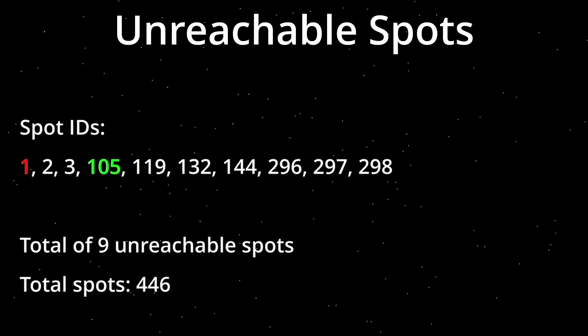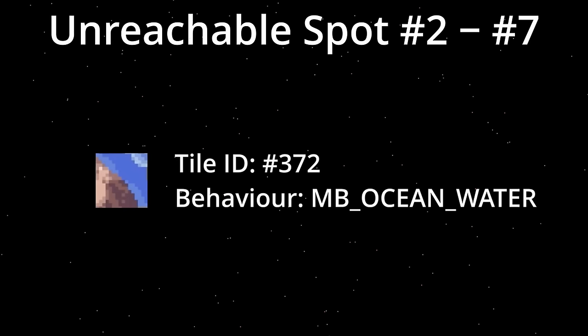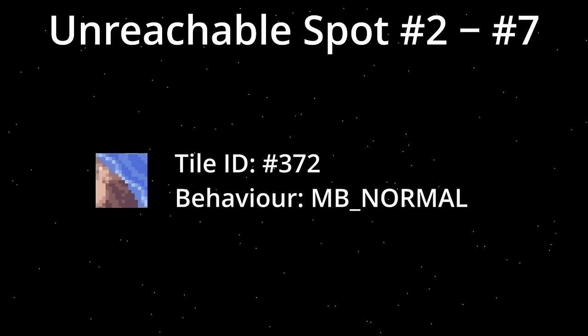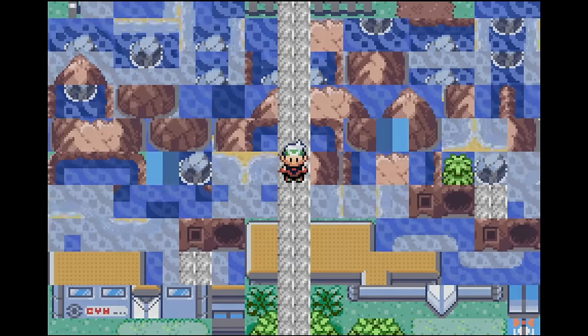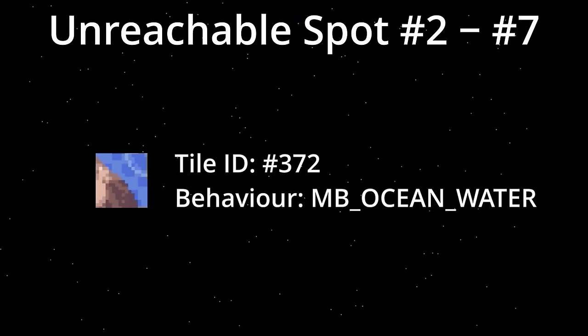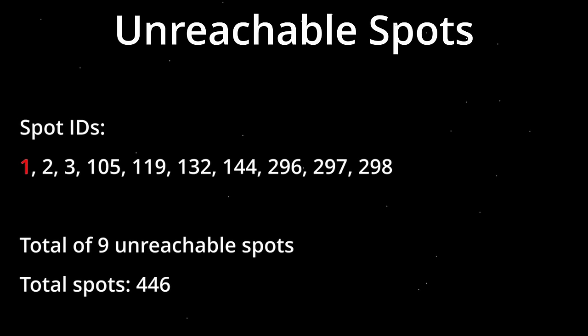The next 6 spots are all the same tile. For some reason this tile also has the behavior set for ocean water. One solution is to change the behavior of this specific tile to the normal behavior. But luckily there is another tile that looks exactly the same in the general tileset but with the correct behavior. So if we change the ID of it in the map to the other tile, then Feebas won't appear in these spots anymore either, bringing the total number of unreachable spots down to 3.